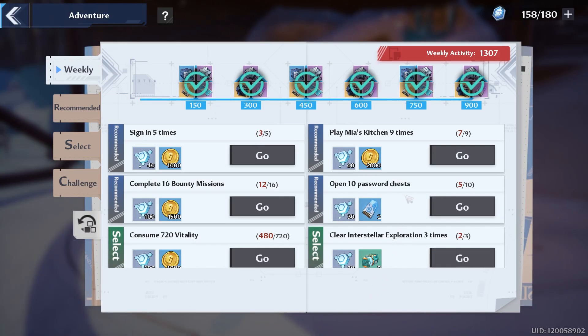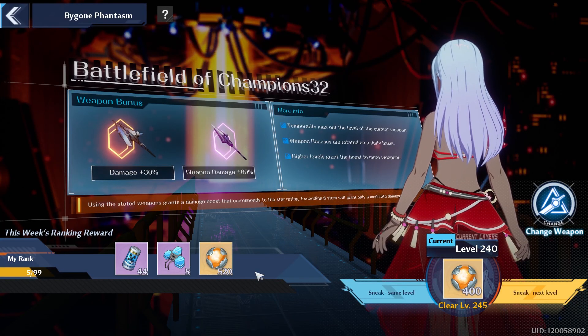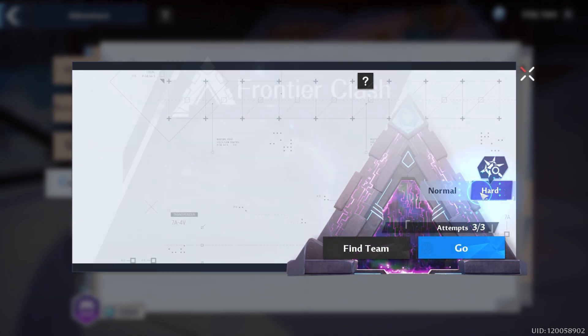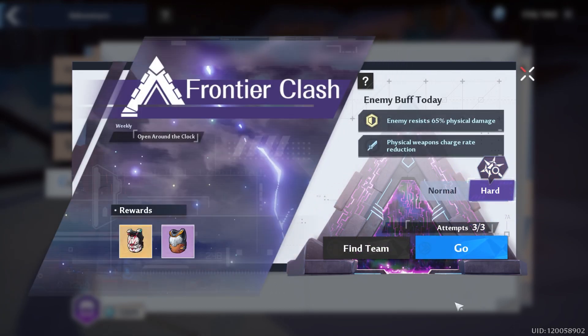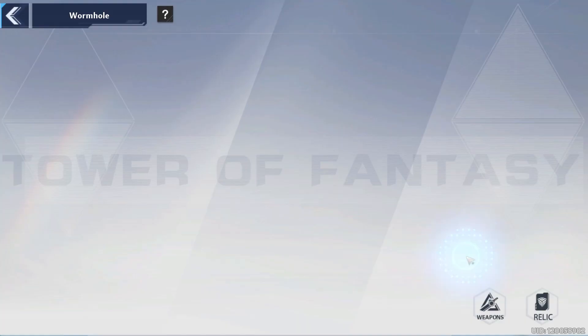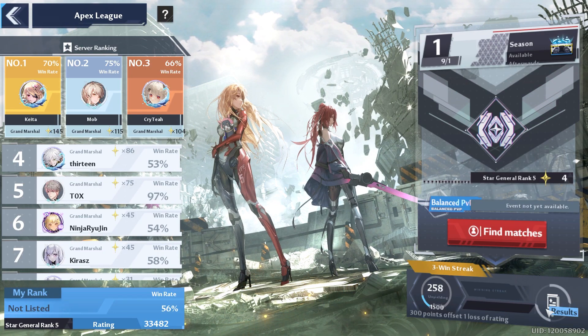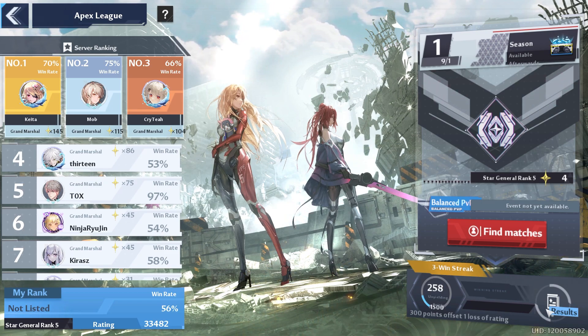Now let's talk about the weekly tab — make sure you're keeping up with this. In challenges, remember you got the Bygone Phantasm, so make sure you're going in there and trying to climb those ranks. Then we got Frontier Clash — if you have three out of three attempts, knock this out today, because tomorrow we're going to get an extra attempt and it will be wasted. Void Risk: we got another attempt today, which is a great source of experience — also check if this is a first-time boss for you. The Wormhole: make sure you knock out Endless Mode for this week; you have four days and want to get that 280 crystal dust. And Apex League: today is the last day to climb those ranks, so hopefully you can make it to your desired rank.